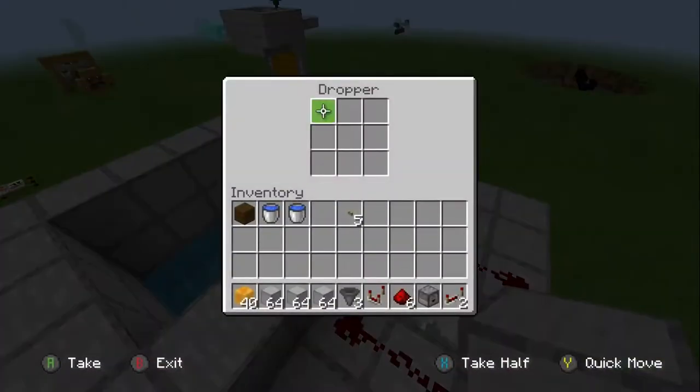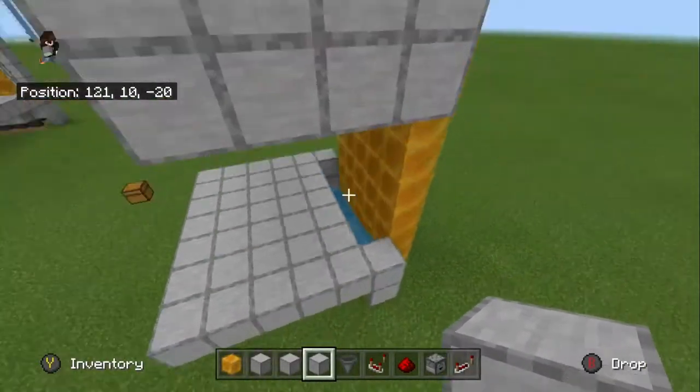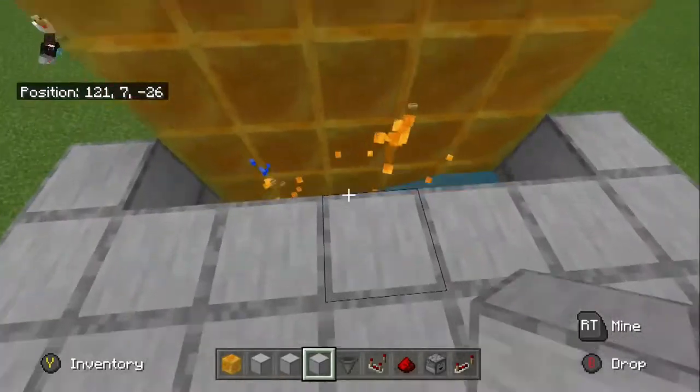So now if I put items in here, they will shoot out. And as you can see, we are pretty much done.